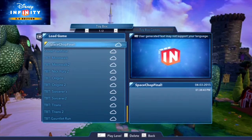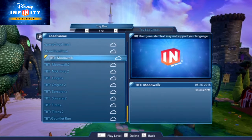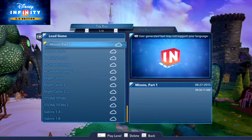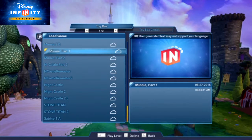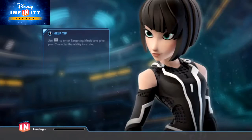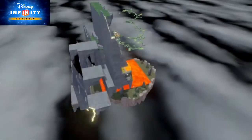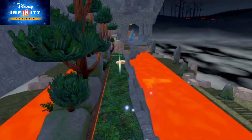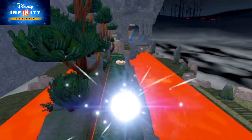How do you access toy boxes you made in 2.0? When you save your toy box while playing 2.0, make sure you toggle on the Save to Cloud feature. That way, your toy box is saved online to your Disney ID. When you link up your Disney ID in Disney Infinity 3.0, you can search your saved toy boxes, and your level will appear with the same cloud-saved icon. You can then select it and choose to download it to your console or your computer.